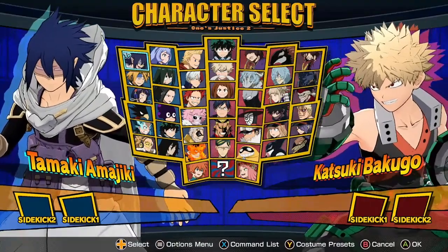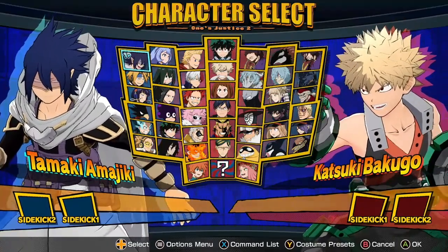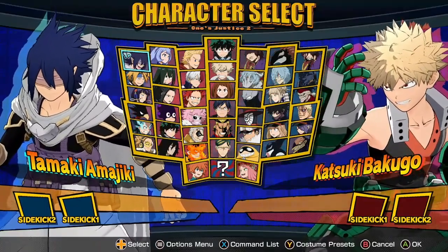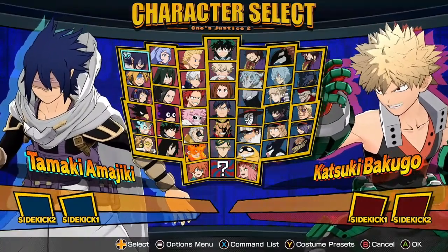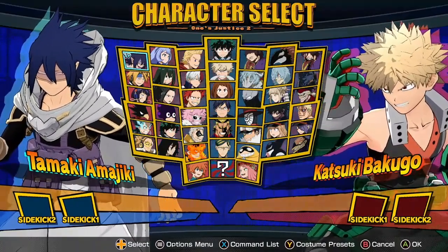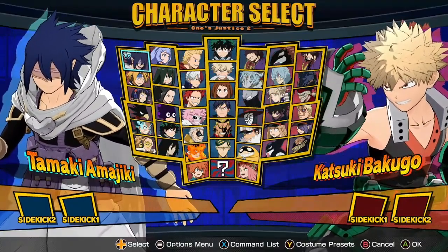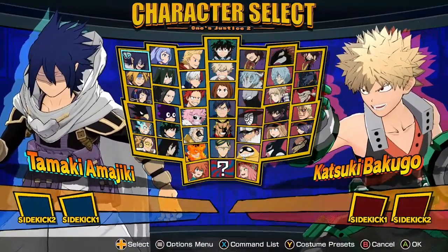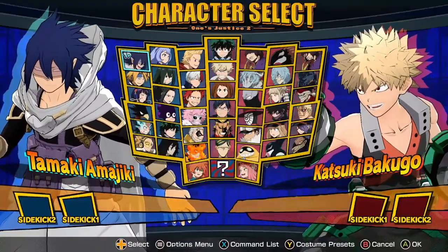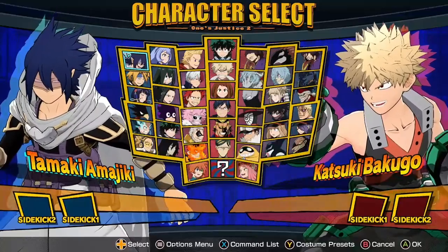Next we have Tamaki. He got a few changes, but nothing that really changes his balance level. Some good changes: both his ground and air combo are a bit faster now on the first hit. His quirk 1 you can dash cancel a little bit earlier, which allows you to do some ground combos. His quirk 2 has a better hitbox and won't randomly miss anymore. And his tilt quirk 2 — the tentacle grab — got both nerfed and buffed. He gets less damage when comboing with it, but he can actually get a combo from it no matter where he is on screen, even without facing a wall.